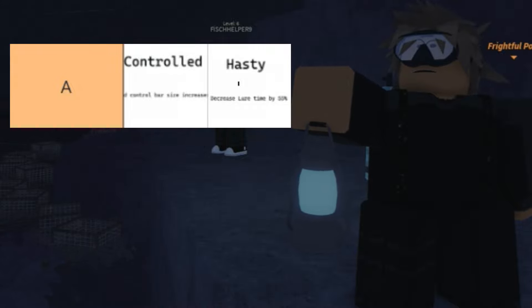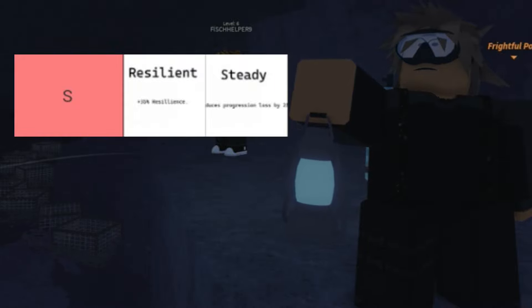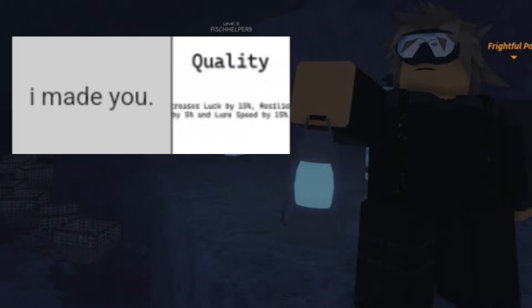We now move on to S tier. Resilient gives you a resilience boost and is very overpowered — you need it to catch big fish. Steady is similarly essential for catching bigger fish. Finally, the Quality enchant increases your luck, resilience, and lowers speed by 15%, making it extremely overpowered. Quality enchant is by far the absolute best enchant in the game as of right now. That covers the official tier list for enchants in Fish — thanks for watching.